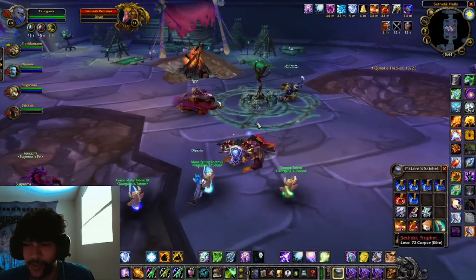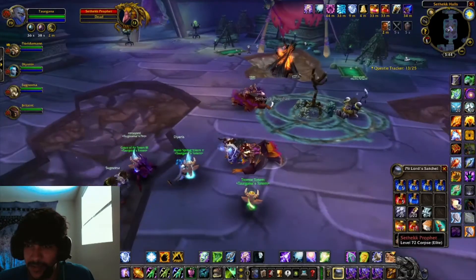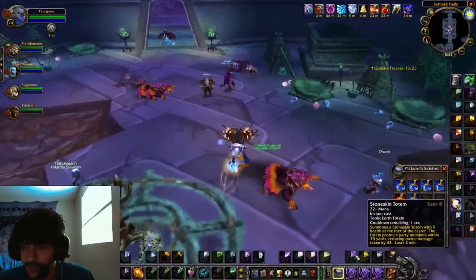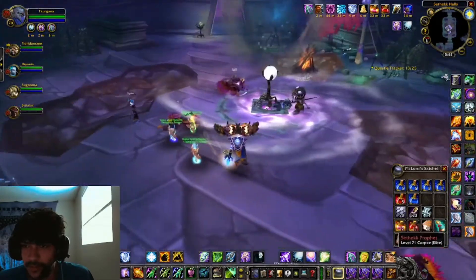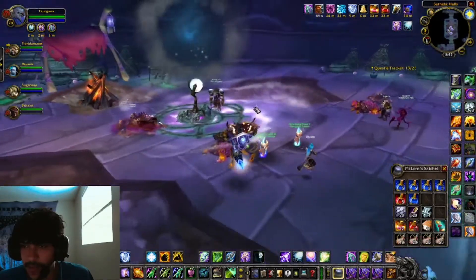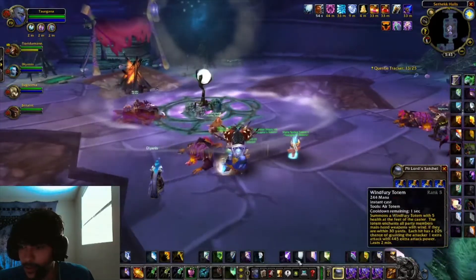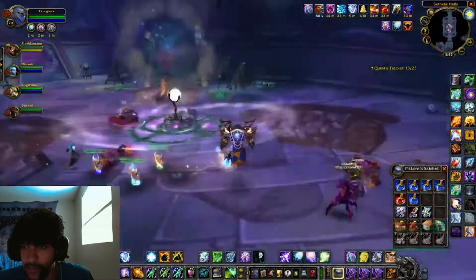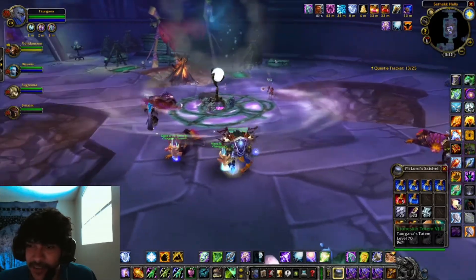I doubt it though — this thing's a freaking unicorn, even more so than the Swift White Hawk Strider. This thing does not drop. I don't even think it exists — I see people riding it and I think they're just hacking the game, or they work for Blizzard and have access to secret files. It's like the Sword of a Thousand Truths — can only be accessed by Blizzard employees. But you never know unless you try.